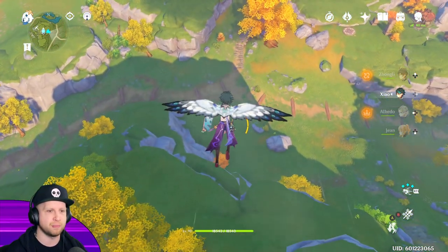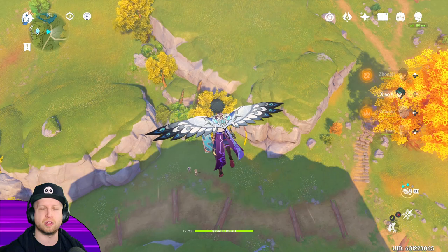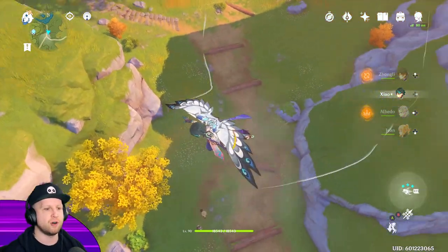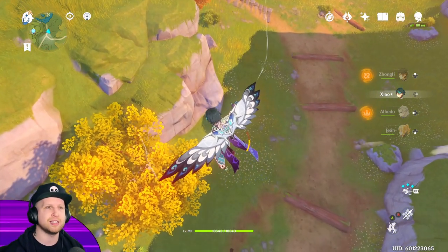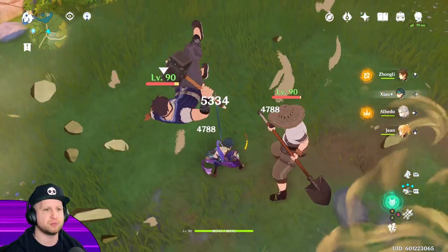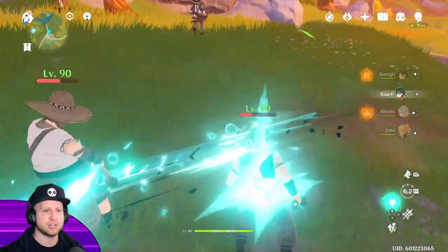First, let me give you a quick gameplay showcase so you can see how much damage we do with him. He can dash in midair and also on the ground — it's really handy and fun, which is why I went for his Constellation 1. Xiao also won't take any damage from plunge attacks no matter how high he is, and the higher he is the stronger his plunge attack will be.